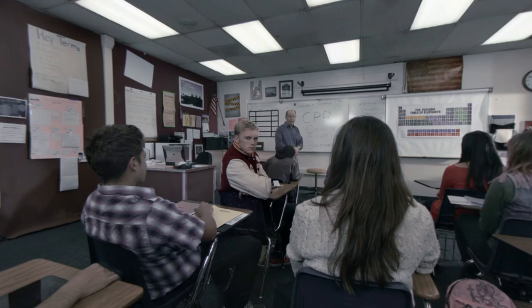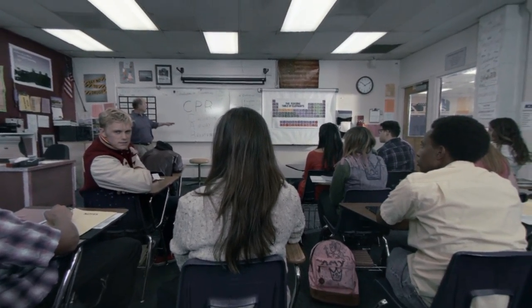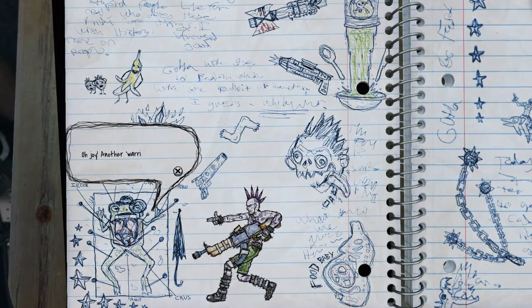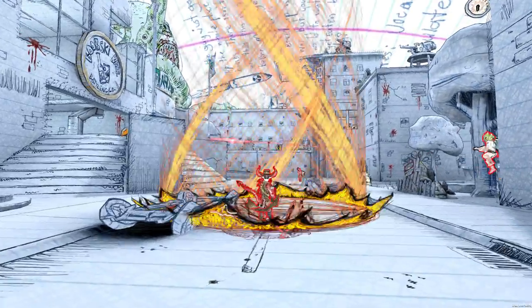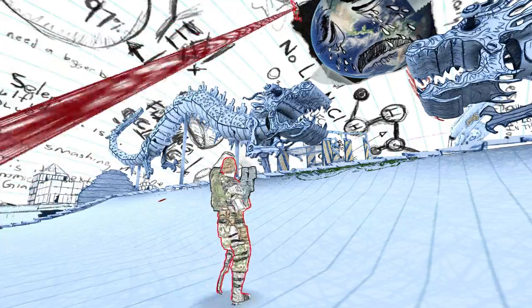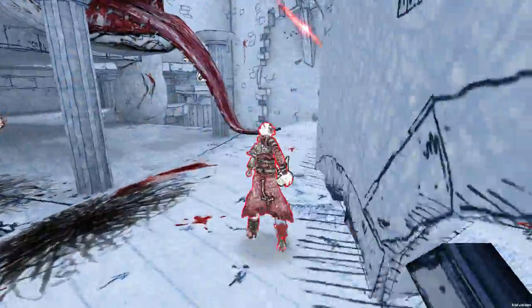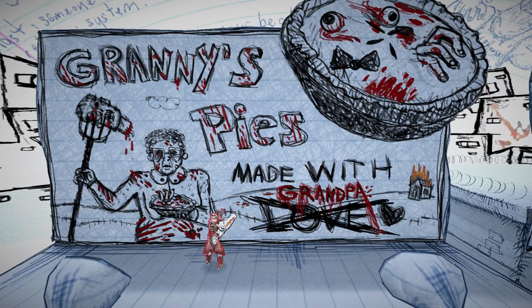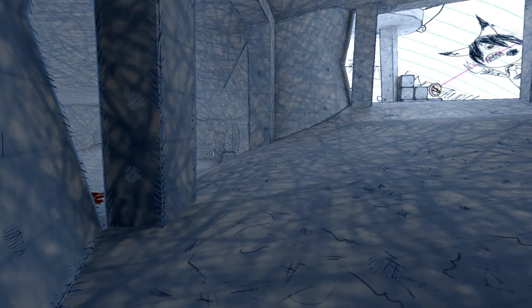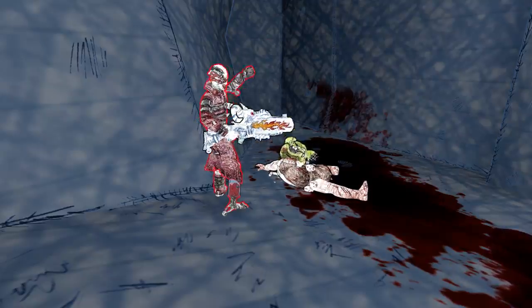Hey you guys, it's David Jaffe, the Game Director at the Bartlett Jones Supernatural Detective Agency. This is a game guide to our brand new game, Drawn to Death. If you're not familiar with Drawn to Death, it's a third-person competitive online shooter that takes place entirely inside the pages of a high school student's notebook. All of his doodles and drawings are characters you can control on cool battlegrounds limited only by this kid's creative, sometimes twisted imagination. In this guide we'll jump into some of the nuanced, deeper mechanics that make Drawn to Death stand out in the multiplayer shooter genre.